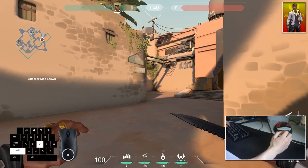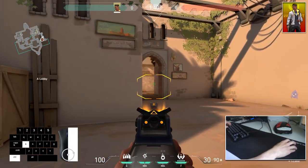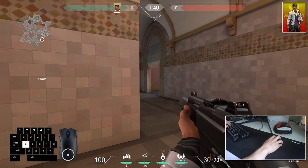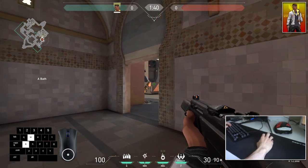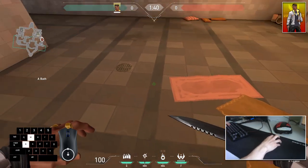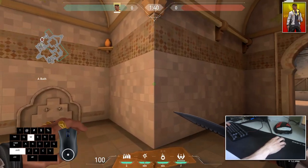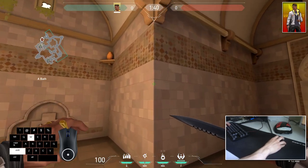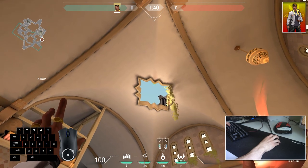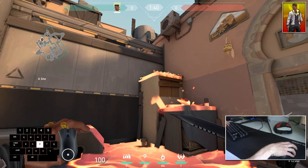Now I'm going to show you some really cool Molotov lineups for Phoenix on the attacking side of Bind. You clear the bathroom area with your teammates, checking every single corner. You know enemies are always playing either this position or this position. You can use two simple Molotovs to clear those two areas. If the enemy is playing on the boxes, line up your crosshair between this edge and this edge, slightly below this corner — and the Molotov goes up and straight down onto your enemy.